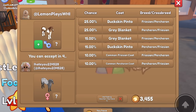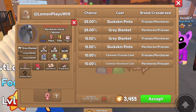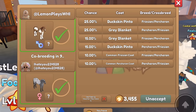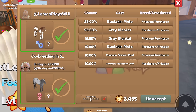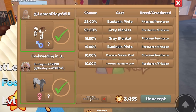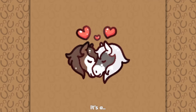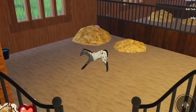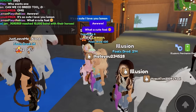They put this cool-looking Percheron, Calista - that's a pretty name as well, I like that. I think I have a Percheron that looks similar to that; I think it has the gray Tobiano, but it's close. Let's go ahead and see what we get. It is a filly! We got that on a Friesian - how cute.